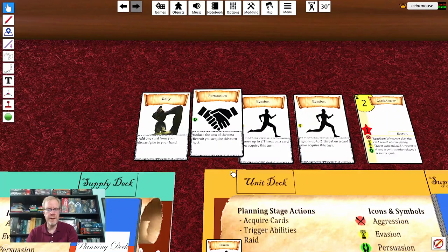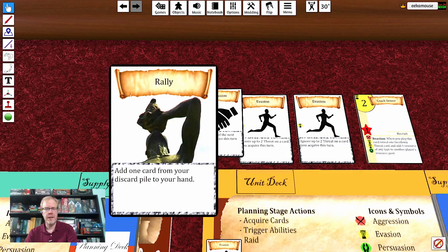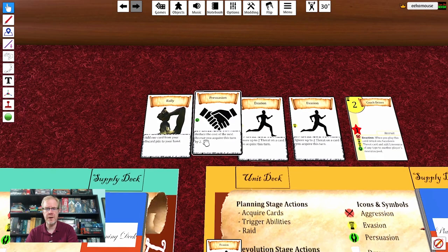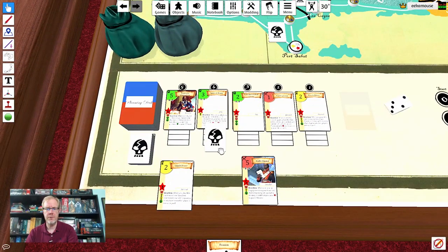Before we move into the revolution stage, I wanted to show you a couple of abilities on some of the cards you can trigger. Rally lets you add one card from your discard pile into your hand, so you can fish cards out of your discard pile and get them back into your hand for purchases later on that turn. Persuasion reduces the cost of the next recruit you acquire by two. Evasion lets you ignore up to two threat on a card you acquire. These starting deck abilities help you manipulate the market row to try to build the most efficient deck possible.